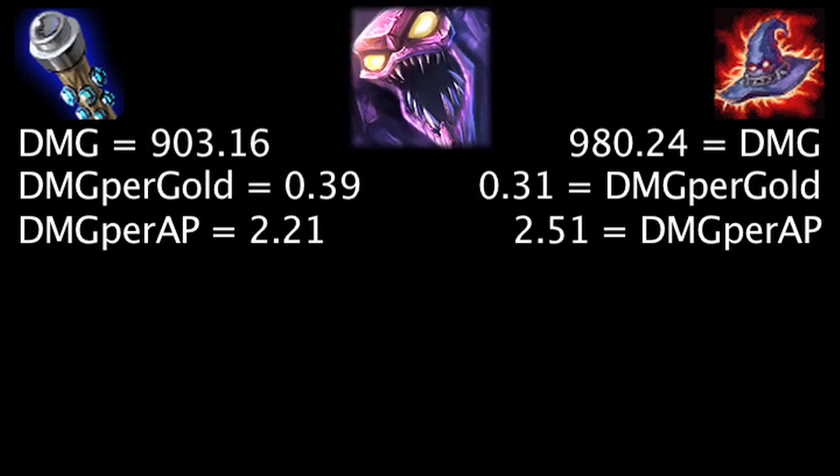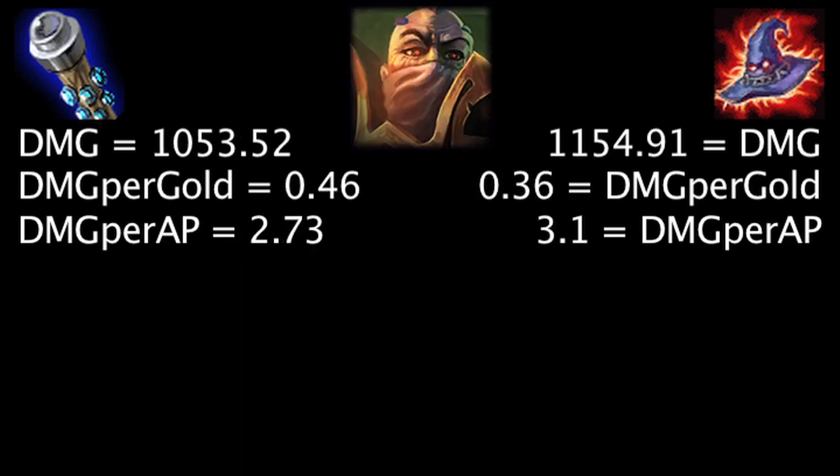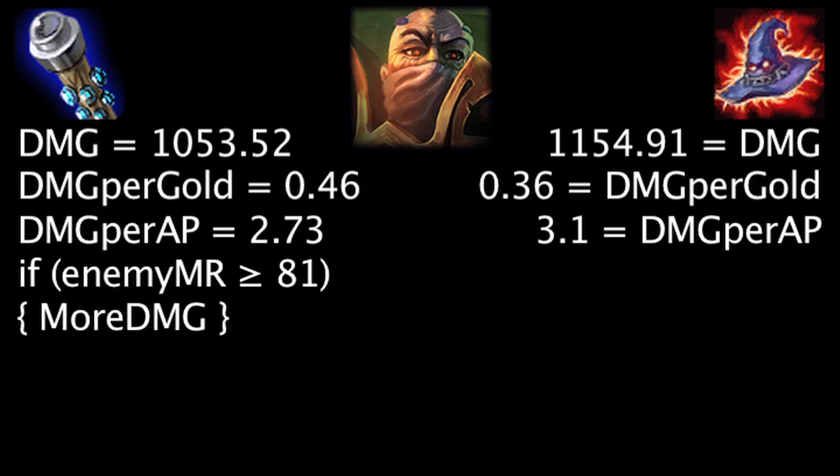On Skarner, at first the Death Cap will deal 77.08 more damage, the Void Staff will grant 0.08 more damage per gold, and the Death Cap will deal 0.3 more damage per ability power. Against 74 magic resistance, the Void Staff will deal more damage than the Death Cap. On Swain, at first the Death Cap will deal 101.39 more damage, the Void Staff will grant 0.1 more damage per gold, and the Death Cap will deal 0.37 more damage per ability power. Against 81 magic resistance, the Void Staff will deal more damage than the Death Cap.